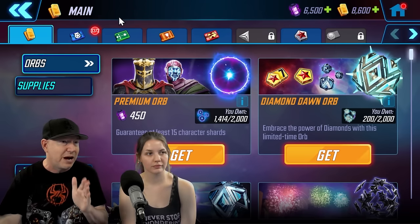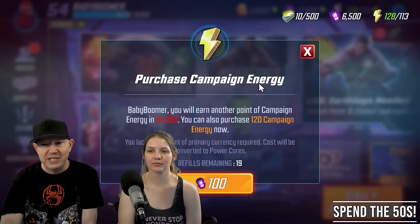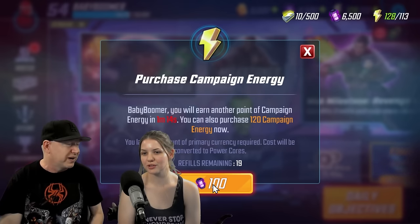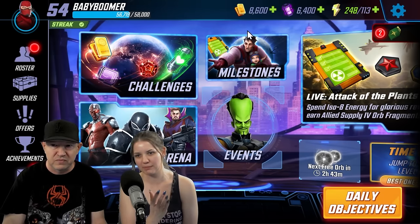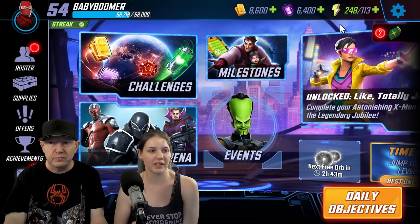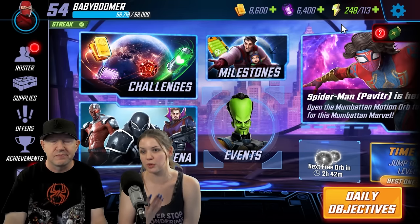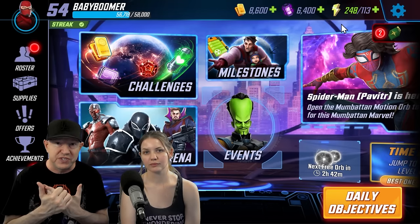Now that we've got all of these power cores, what do you spend them on? Spend the 50s — purchase campaign energy. The first batches cost 50, then it goes to 100. You can do 100 sometimes, especially if you're a couple of character shards away from ranking someone up, but at least do the 50s. It helps with daily objectives, and it's really helpful to get character shards, which is what you need early on. Every day it resets — always spend the 50s purchasing campaign energy.